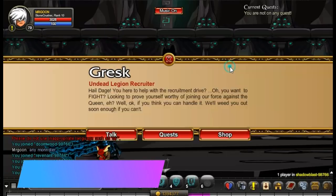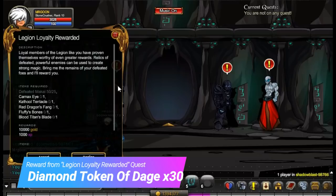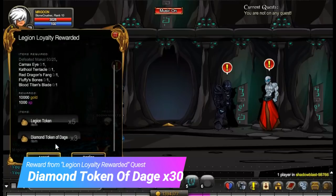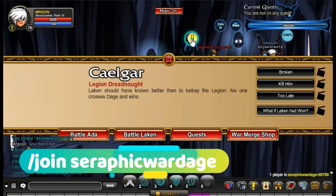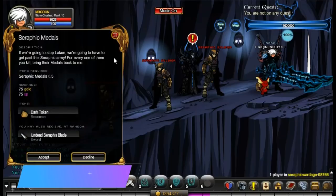Go back to Gresk, go on his quest, and the quest at the very bottom is the one for the Diamond Token of Dage times 30. You'll need to do that 10 times in total, so enjoy.